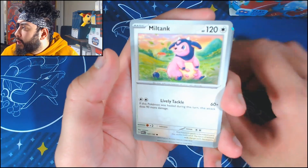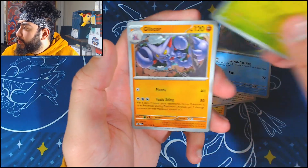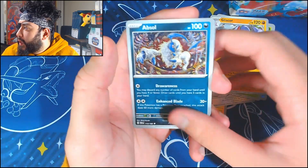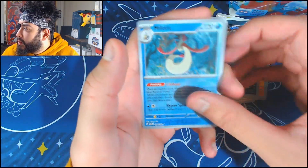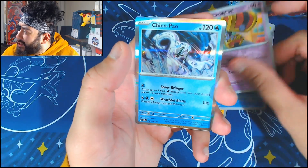Moving on: Minion, Doublade, Miltank — throwing cards around. Wimpod, Steanie, Gliscor, Absol — love the art — Milotic Reverse, into a Gimmigool Reverse, into a Chienpao. We've definitely slowed down on the hits, but who knows — maybe we've got some big bangers in the pipeline. Let's see. We've got a lot of packs to go through.